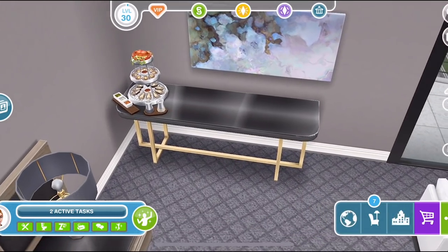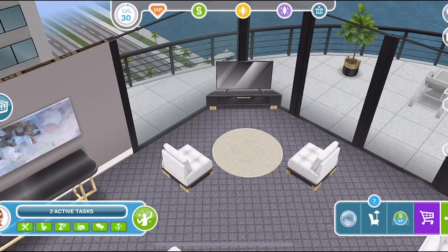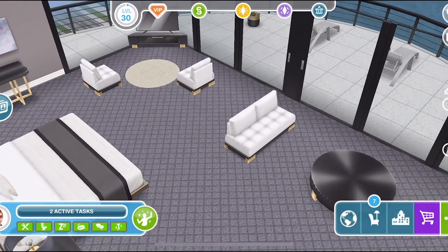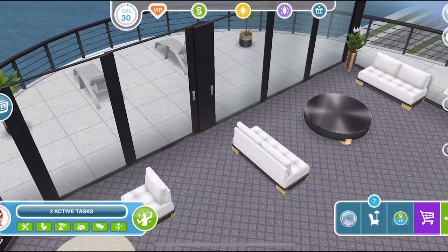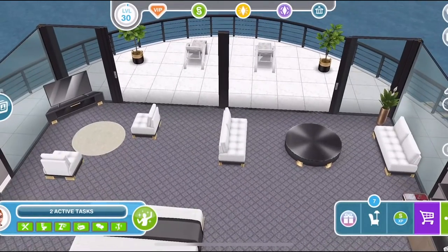It's a beautiful build, to be honest. I love the corner TV — I think it's fantastic. Like I said in my other video, it would be nice if we could place furniture diagonally, but I do love that we have got a diagonal TV. And there's a little seating area there. Look at the doors open up — wow, look at that. So, so good.